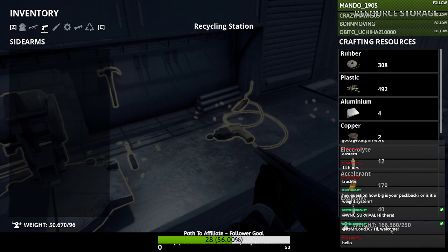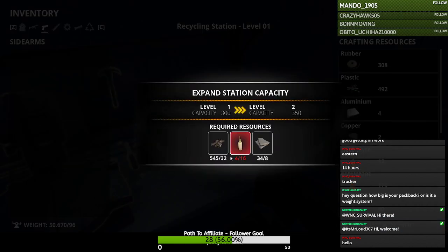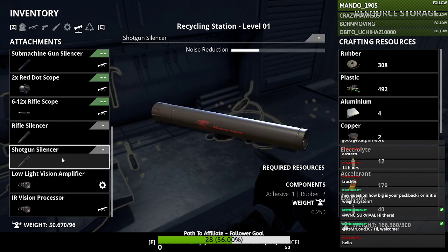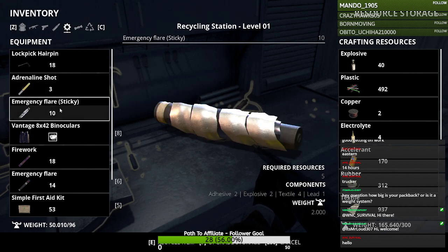I forgot to show you: at the plunder, the plunder also has a limited weight, like your character, and so does the crafting station — but they're all separate. This is upgradable now too. In the recent update they introduced the ability to upgrade these containers, so now it's 300 kilograms of storage.